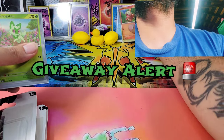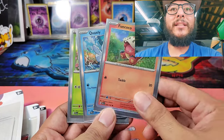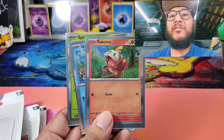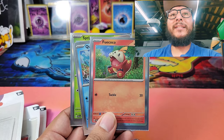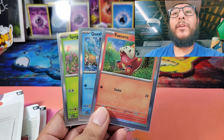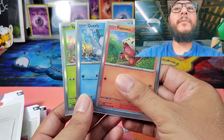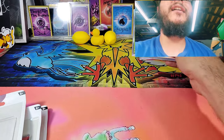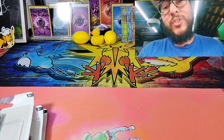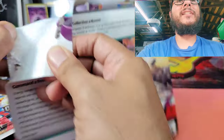In today's video we're also doing a giveaway! We're going to give away Sprigatito, Quaxley, and Fuecoco — these three Scarlet and Violet starter Pokémon. In order to enter this giveaway for a chance at winning, let me know in the comments which three Pokémon are your favorite starters of all time, and I will announce the winner in a future video.